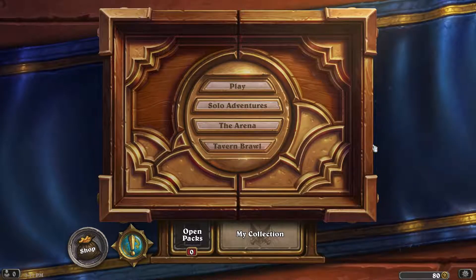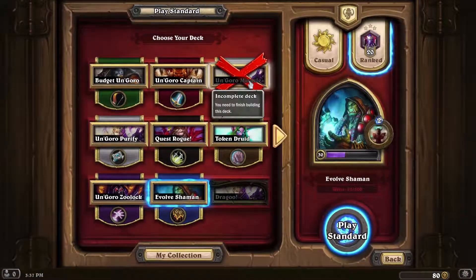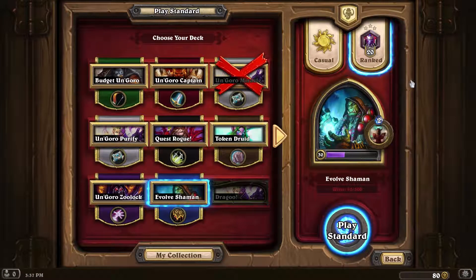Hey guys, welcome back to another episode of Hearthstone. Today we are continuing to check out all of the new decks in Journey to N'Zoth, and today's deck is the Evolve Shaman. This deck is a ton of fun and not too expensive to craft except for a couple of epics, so I do recommend it for people who are looking to get into N'Zoth. It mostly relies around playing smaller mana cost creatures and then evolving them, which transforms them into a random minion with a one higher mana cost.